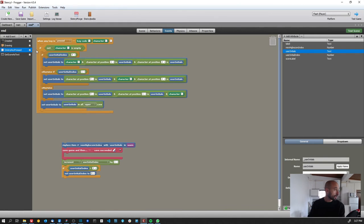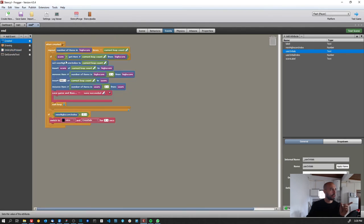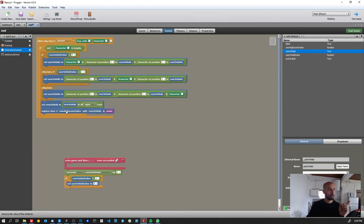After updating, I convert user initials to uppercase — so it doesn't matter if the user has caps lock on or presses shift. Then I replace the item at 'new high score index' inside the users game attribute list with the new user initials, so the correct player slot gets updated.